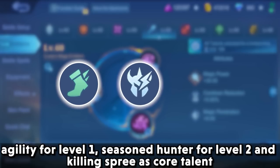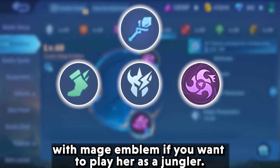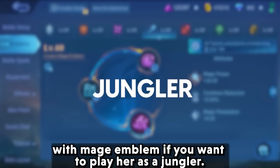Use agility at level 1, seasoned hunter at level 2, and killing spree as core talent with the mage emblem if you want to play her as a jungler.